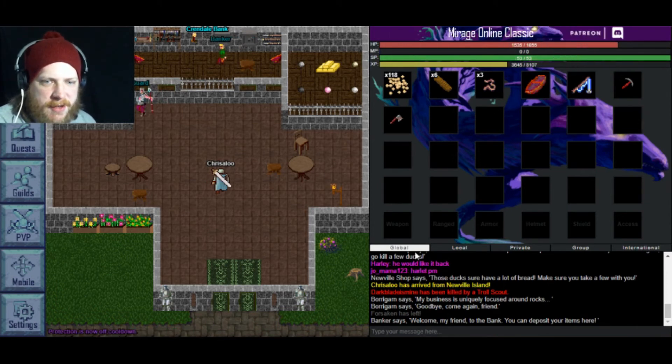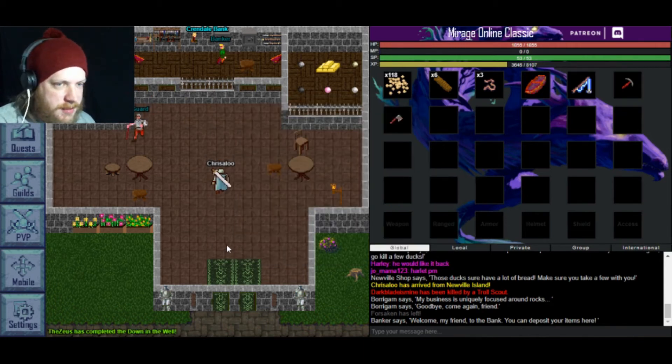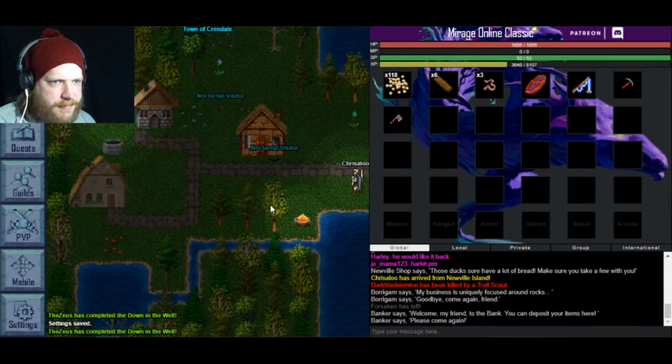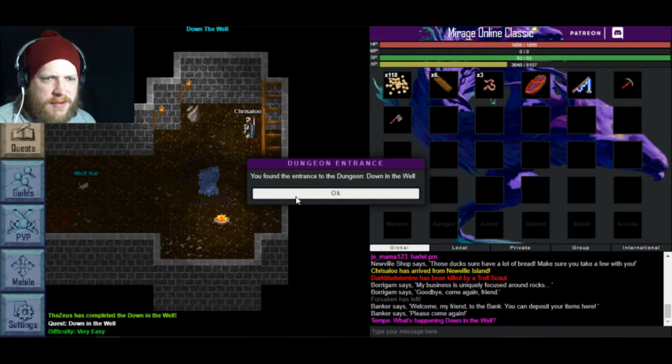Can I turn off — timestamp chat, ignore chat, show item names, flip game screen... save, I guess. That's a bit dumb to be honest — guys can just attack you on the fly. You found the entrance to the dungeon.